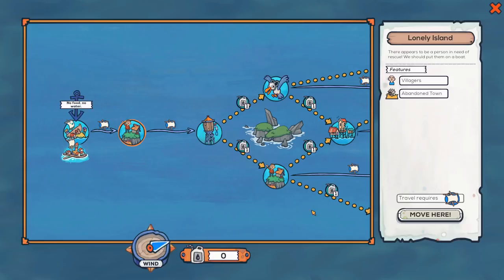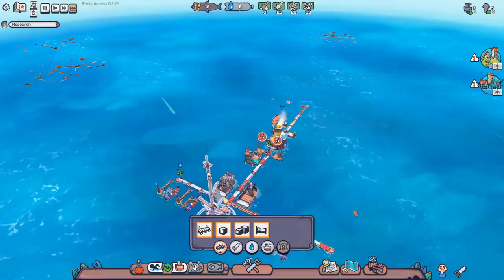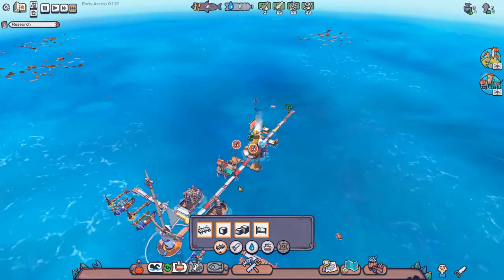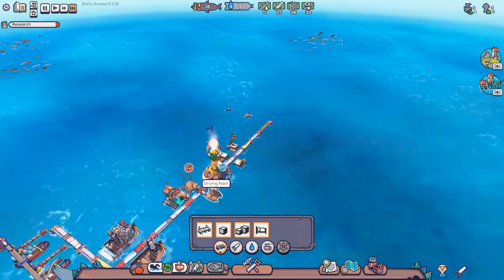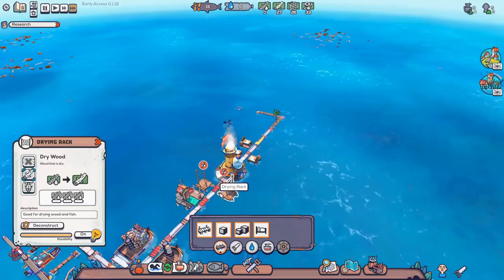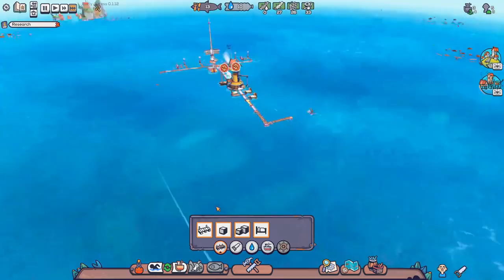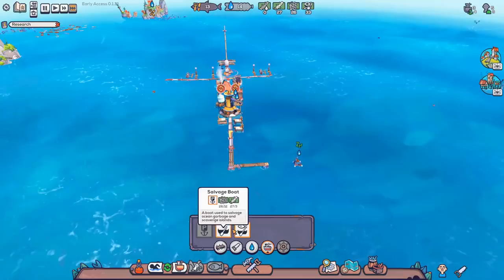That should get us some water in. I would like to point out — we have no water production and no food production, yet we're still managing to survive somehow. The only production building we have is the woodworking workshop, and that's simply for making rope so we can build more boats. These drying racks have not been used in forever. You know what? Let's deconstruct those drying racks because we don't need them. And when that's done, we'll stick in another boat section over here.